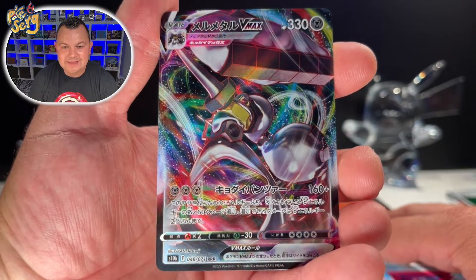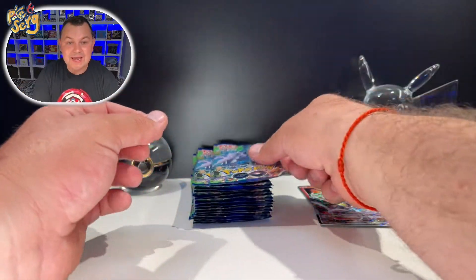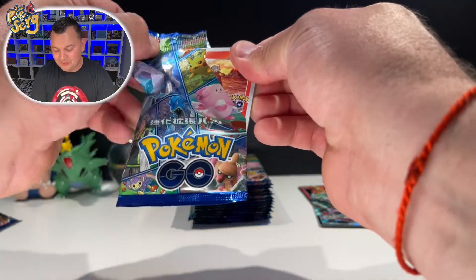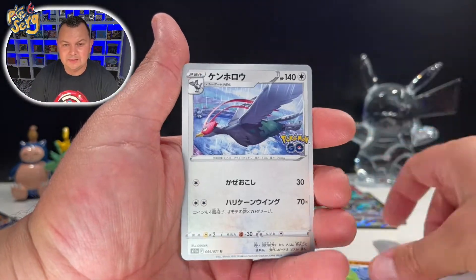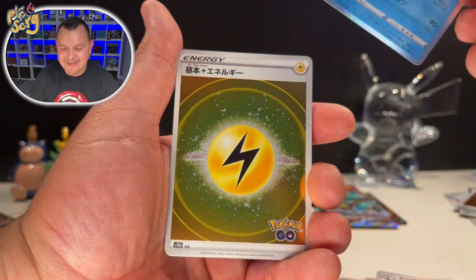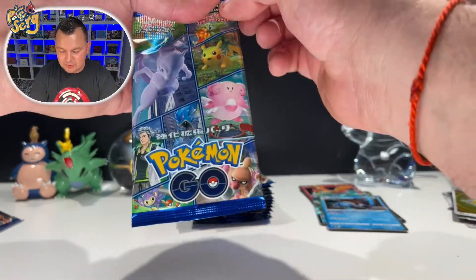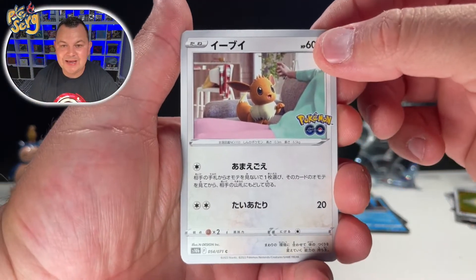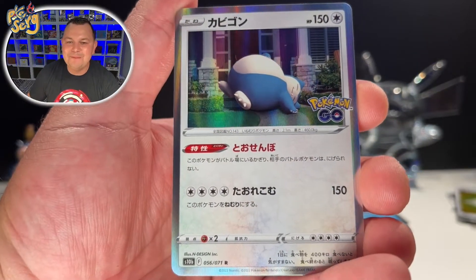We got the Melt Metal VMAX — I think this is the mega version. Damn, could you imagine if that was a Ditto and you gotta peel a VMAX card? I would not want to peel that. These packs are actually pretty easy to open but I'm having a hard time. We got Blastoise — that is sick, let's go! I'm not looking to check if we pulled a Ditto yet — I will double check when I'm done. We got Eevee, let's go!